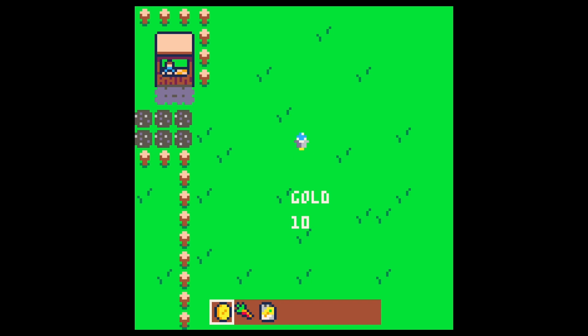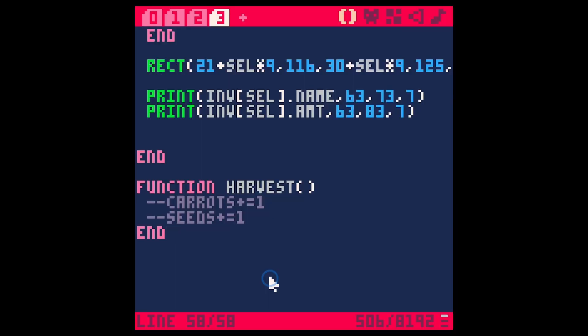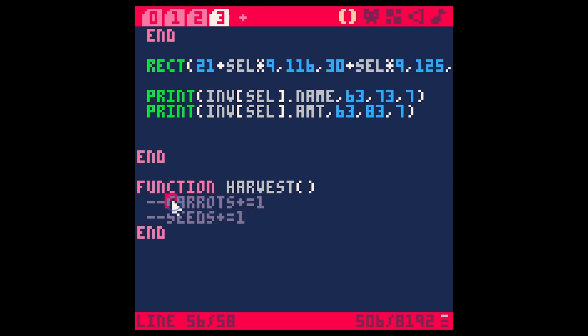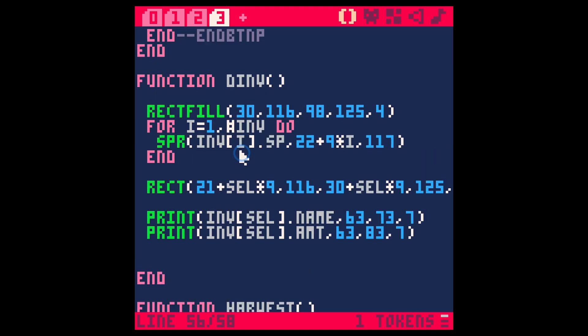Welcome back to our super simple farming game. Today we're going to fix some of the problems. We're able to select our different icons, and if we have the seeds selected we can plant our seeds, but we have a lot of other stuff that's broken. For instance, when we harvest these carrots we don't actually get any carrots because this harvest function — I've commented these out because they were giving us an error because we don't have these global variables anymore. So when we pick up a carrot out of the ground, it actually needs to add a carrot to our inventory, but we're not using those global variables anymore.